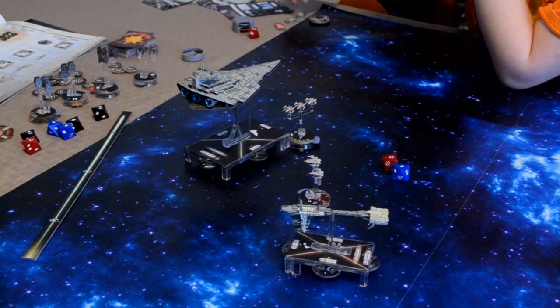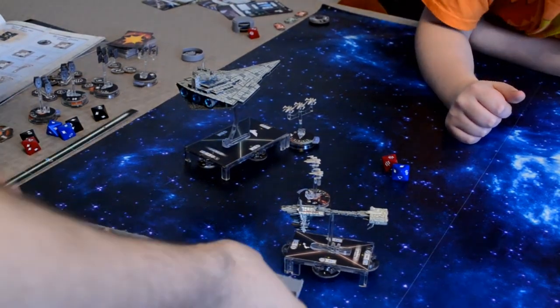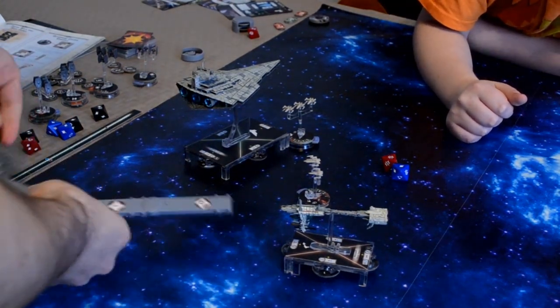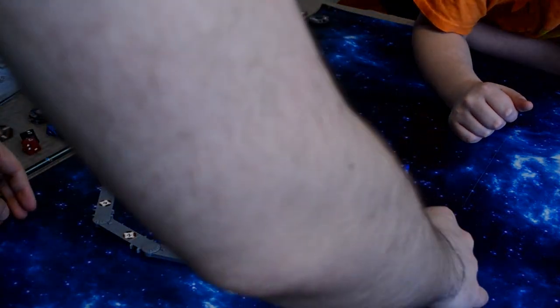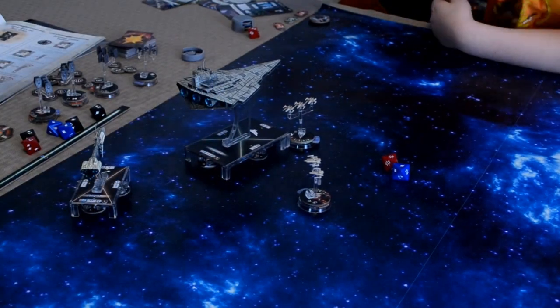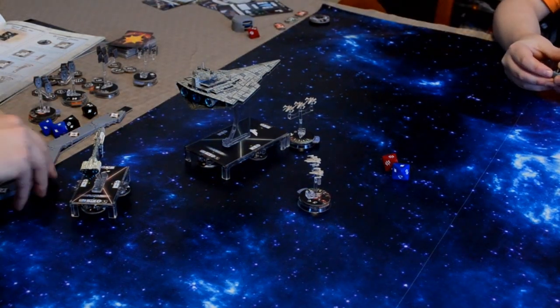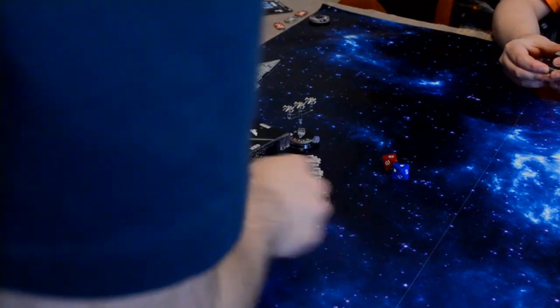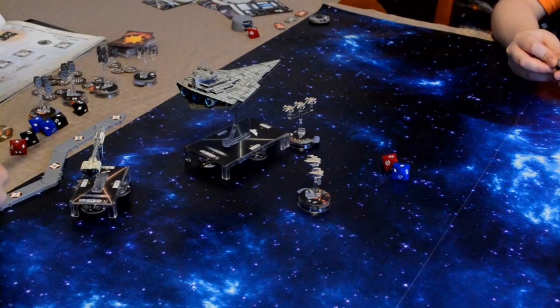Speed three. How are you going to move at speed three? I had it. Alright, so there's that. And now my X-Wing is here. We are in the 6th round, I think. I'm going to use this X-Wing to attack the front section. I get one blue die.